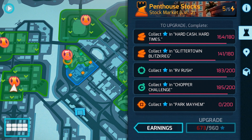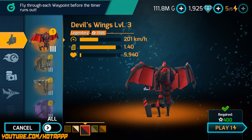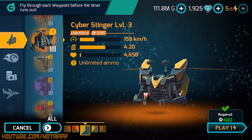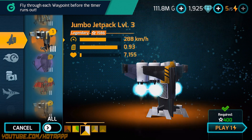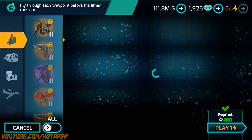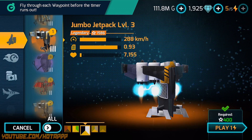Hello guys, welcome back to Change Style with us! Today's video I'm going to complete the mission called Chopper Challenge in nine landmarks. We have a lot of different jetpacks here — we have the Devia Wings, we have the Cyber Stinger, we have the Jumbo Jetpack — and we will try five jetpacks and see which one is the best. I'll try the Jumbo Jetpack first because this one is my favorite.